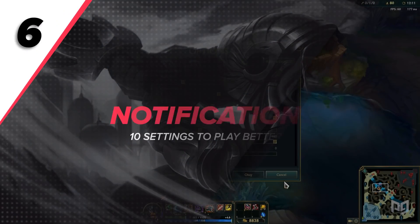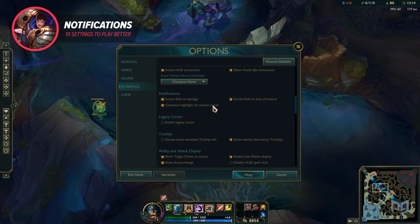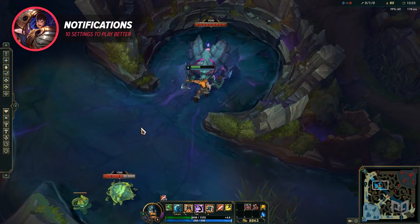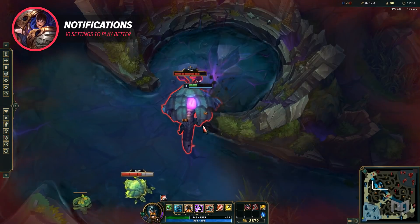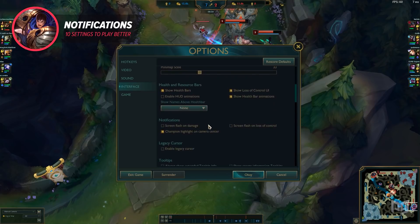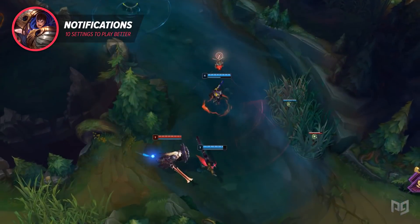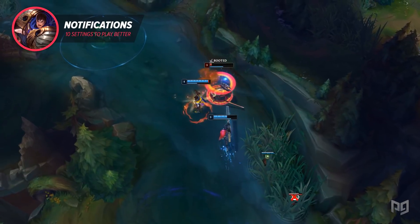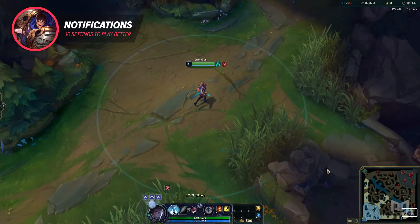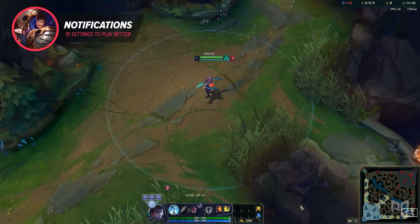To take your awareness even further, go to the interface tab of the menu and scroll down to notifications. There you have the following options: Screen Flash on Damage — useful for when you're looking at a fight in mid lane while walking up from bottom. Screen Flash on Loss of Control — plenty of times I've seen an ADC be hit by a two-second CC but QSS or cleanse one and a half seconds later, basically by the time the CC is off. Enabling this gives you a visual aid so you know exactly when to cleanse yourself. And Champion Highlight on Camera Center — this gives you a bright circle under your champion anytime you center the camera, basically a spotlight so you don't lose yourself even in the craziest of fights, especially useful on melee champions.